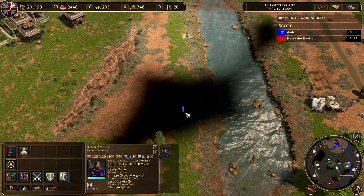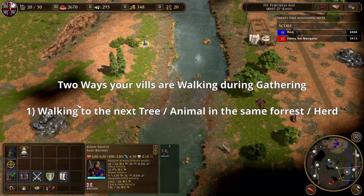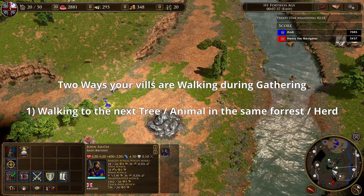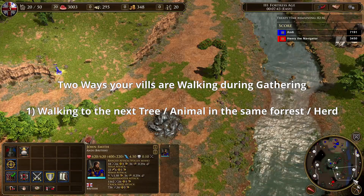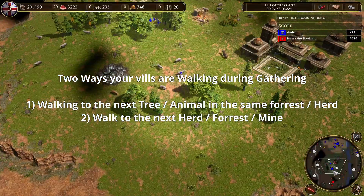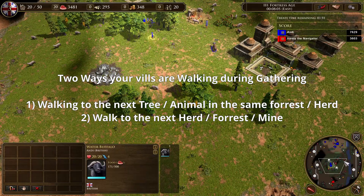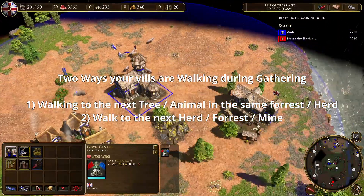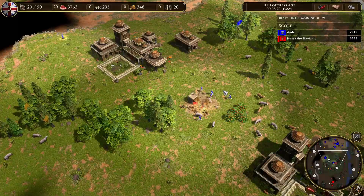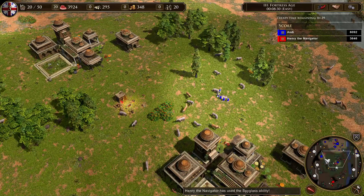There are two ways your villagers are walking while they are collecting resources. The first is that your villagers are moving to the next tree in the same forest, or to the next animal in the same herd. This happens very frequently but your villagers are only spending very little time doing that. The second is when the herd or forest is depleted and they have to move to the next one — this also applies to mines. This kind of walking doesn't happen too often but when it does, you have to spend a considerable amount of time walking your villagers to the next herd.